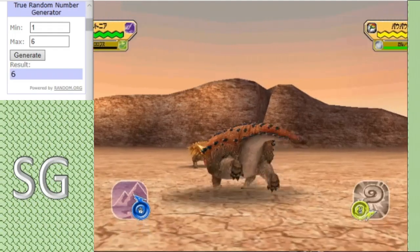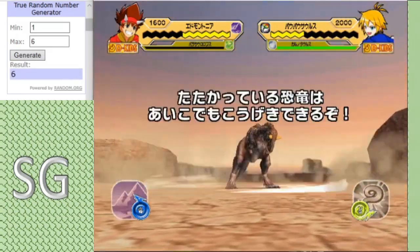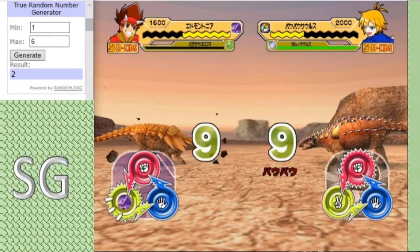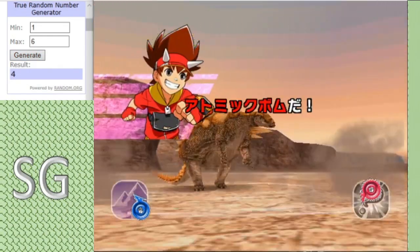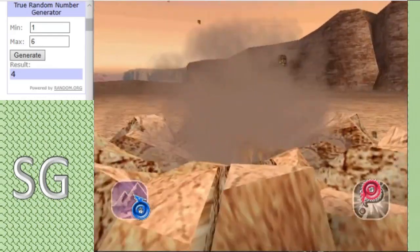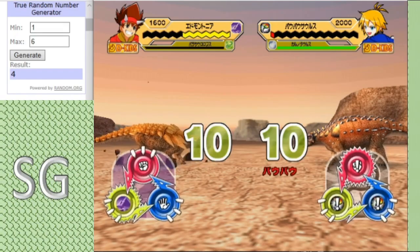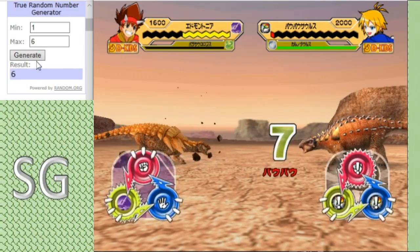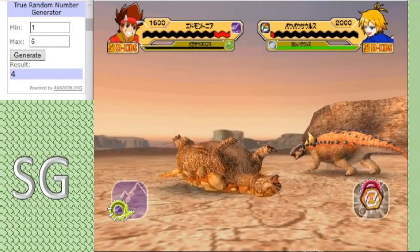Well, they don't look good for the boy as the Parasaurolophus gets another hit. And the support effect comes in from the Carnotaurus — a Cyclone activates, which means the Parasaurolophus gets to attack even in a tie. The Edmontonia strikes back with an Atomic Bomb. This could be the turning point — will it take out Parasaurolophus? Nope. But the secret moves for the Parasaurolophus have now activated, and the Parasaurolophus gets a crucial hit in and they'll get the swap out.